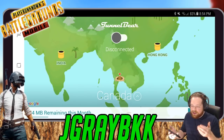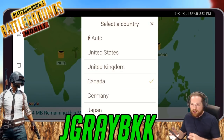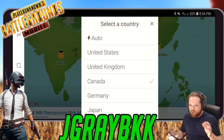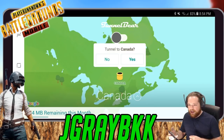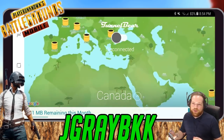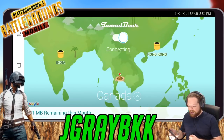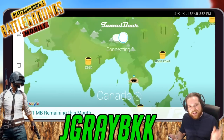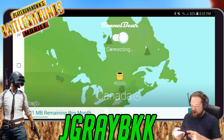Once you open up TunnelBear, open up the country menu and select the country you need. This is one of the most important steps — you need to select Canada. It's going to ask if you want to tunnel to Canada, and yes you do. Click the connection button and it will dig all the way from wherever you are up to Canada.